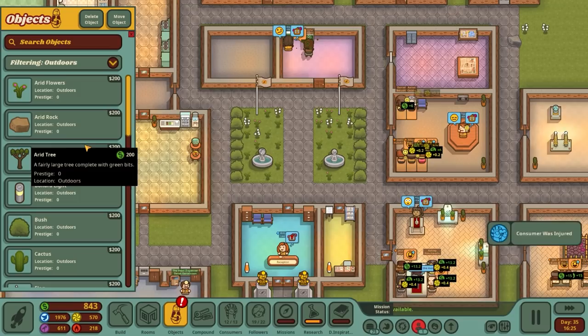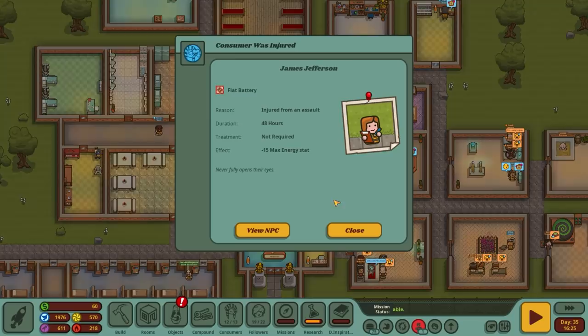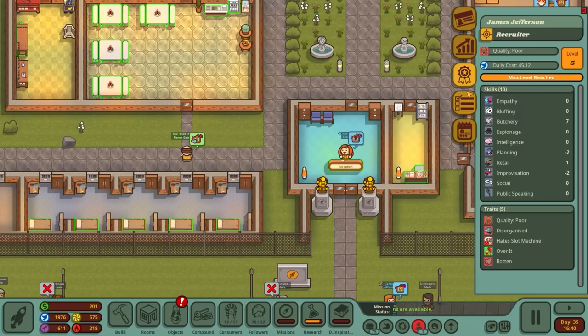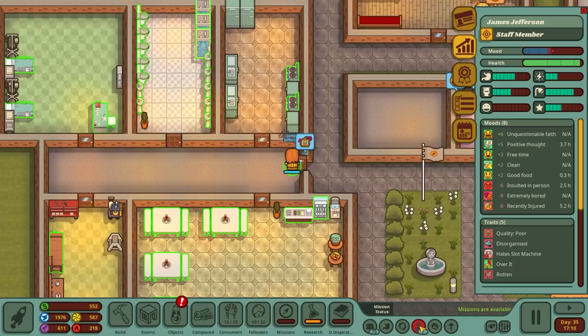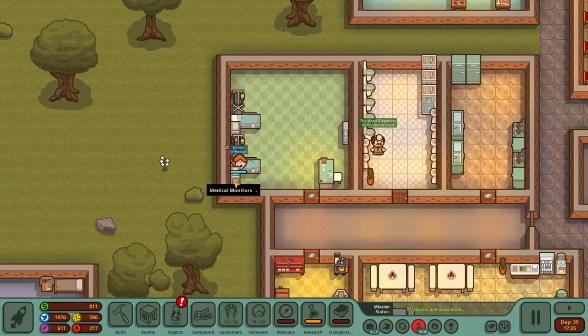A consumer was injured - from an assault, which is interesting and horrible. Going outdoors to place bollard lights and flower beds to make it look less sinister than it actually is. Can't directly assign them to the infirmary bed from the notification - tried right-clicking on the bed for that character. They're heading to the infirmary now and we can hear the medical monitor going off. Hopefully they're healing - job done.